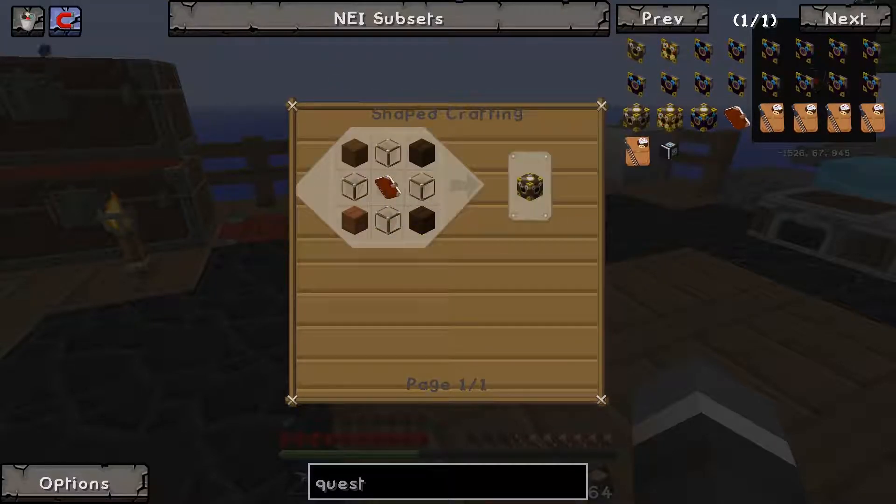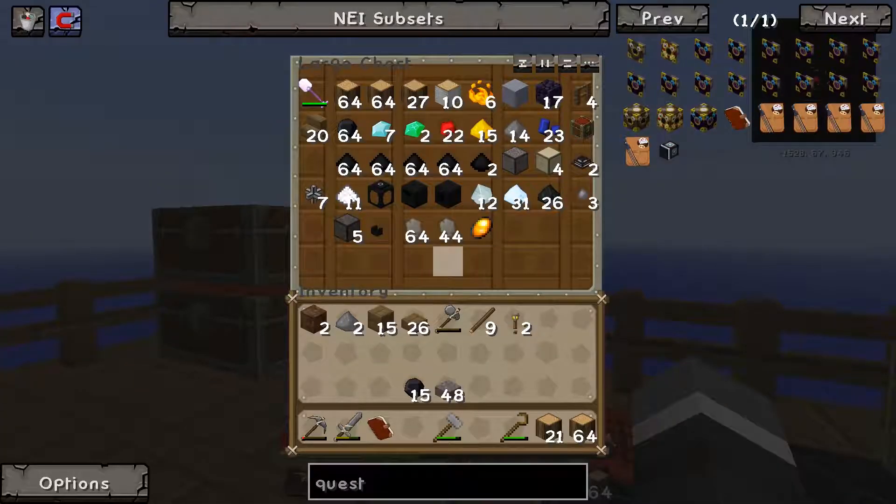I honestly don't know how to make it. It's the Quest Gate System — Quest Delivery System — and it needs a book, four glass, and four support pieces, so I'm sure we can manage that. But do we have any glass? No, we do not.